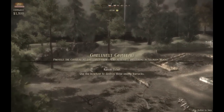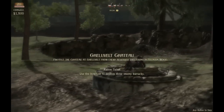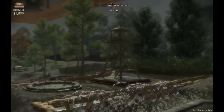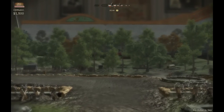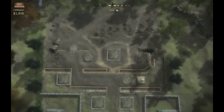Our mission is to protect the chateau from enemy reserves sheltering in the Polygon Wood. Looks like the Germans are hitting us with some crazy mortars already, and we have a sniper tower at our disposal. A bonus objective is to destroy the German barracks with our howitzer, so that's what we're going to do.